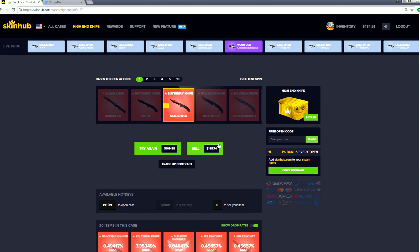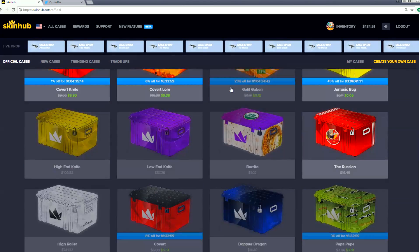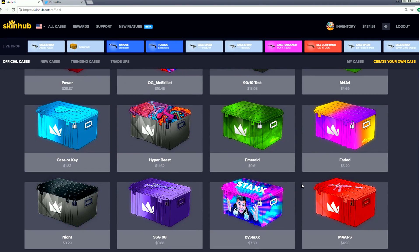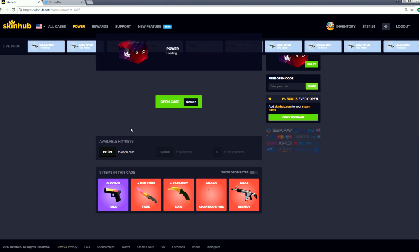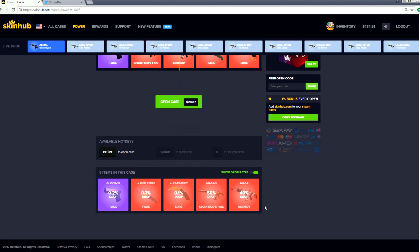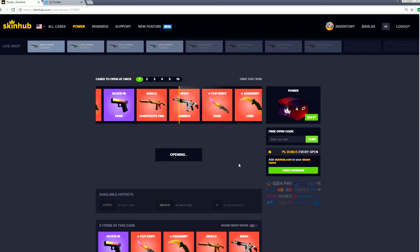Let's hold on to that for now. We might need to sell it later to get a better case - I do want to get that luxe case and we're a little bit under the amount we need, so we might have to sell a knife. Power changes everything. Let's look at these drop rates though - it looks like they want us to get the Asimov or the Shantiko's Fire. Let's try it anyway.